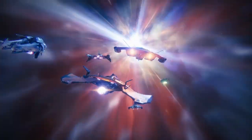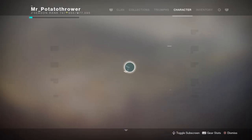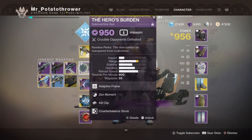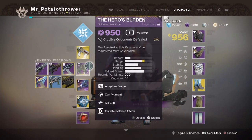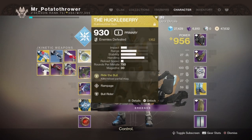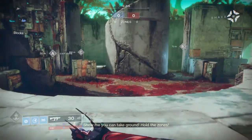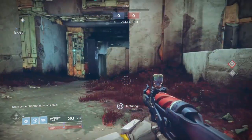Alright, here we go ladies and gentlemen, going into the Crucible. Before we go in, I quickly wanted to show you the build I'm going to be using. I decided to go for a bit of a weird build — using the Huckleberry and my Hero's Burden. Going for the Peacekeepers for a rather aggressive build. The Peacekeepers instantly reload the magazine when stowed and give increased movement speed with SMGs.